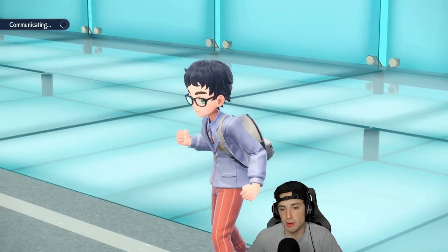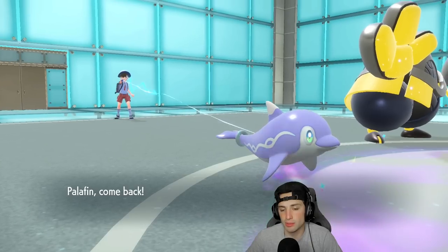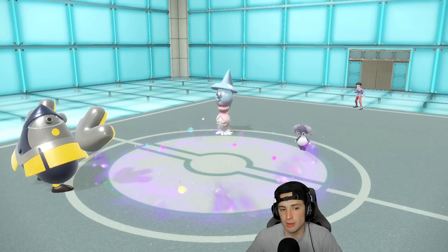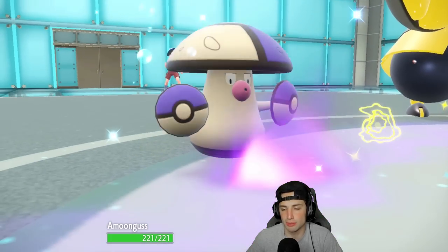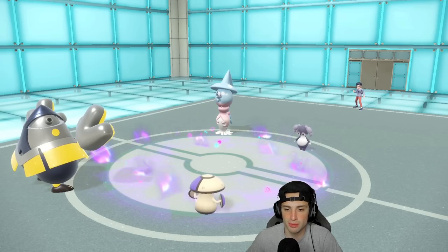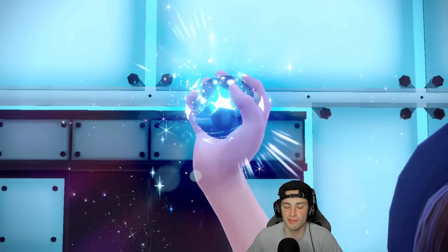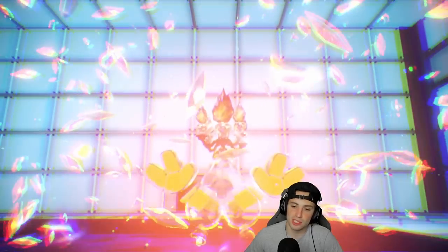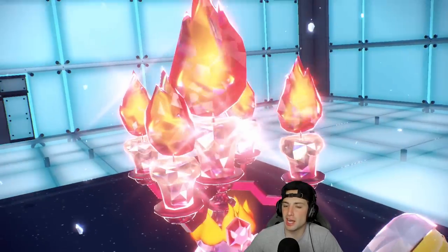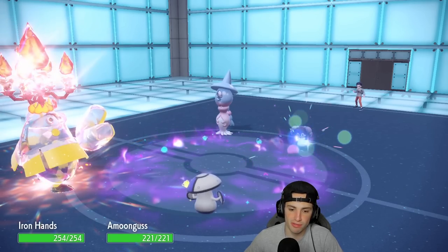Our opponent is thinking long and hard here. We're just going to hard swap the Palafin — I highly doubt they double into my Iron Hands. They might just go for Psychic or something. But I'm Terastalizing, and with Fire Tera type, it's straight fire — I haven't seen a lot of Iron Hands go Fire instead of Grass, but I think it works tremendously well against the meta.